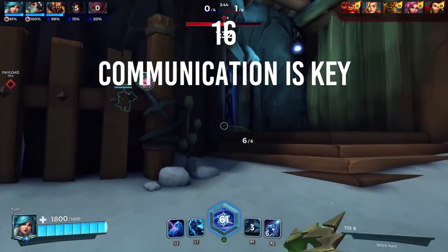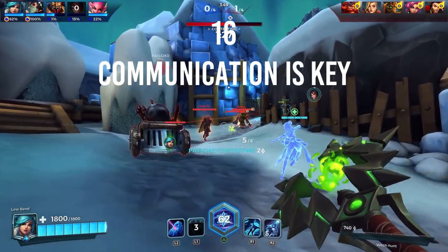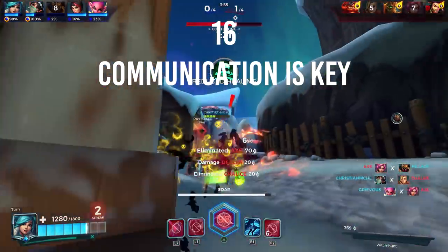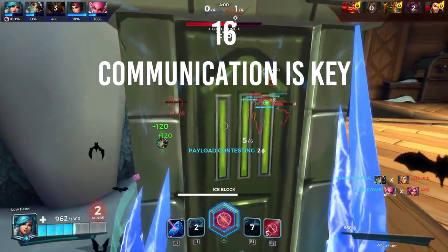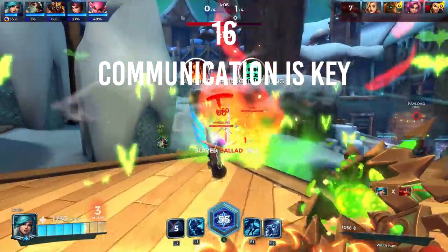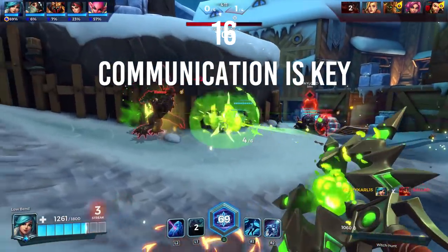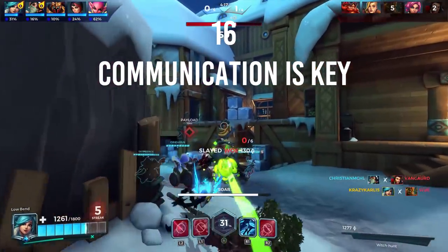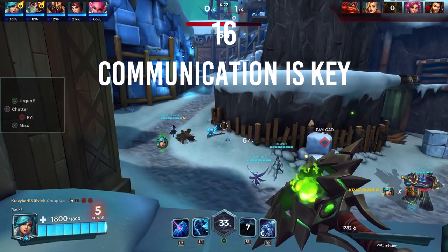Number sixteen: communication is key. Similar to other team-based games, it's important to pay attention to the audio aspects of the game. Both enemy and ally champions will often call out a phrase before they use their ultimate, giving you a chance to react. You can also listen carefully for stealth champions such as Skye and Strix as they make a sound when they exit their stealth. Communication via text chat or voice chat plays an important part of the game. If you don't have a keyboard or microphone, use the in-game voice commands to call out strategies such as flank left or group up.